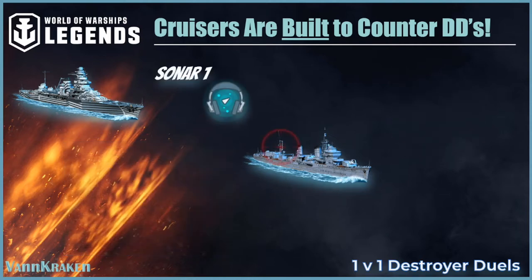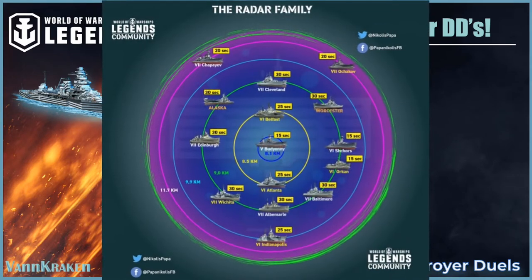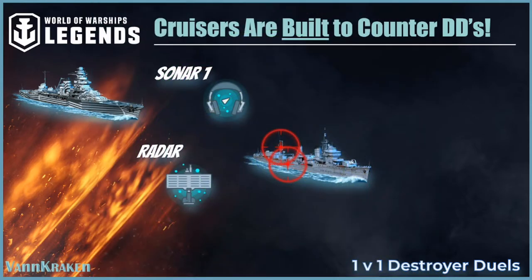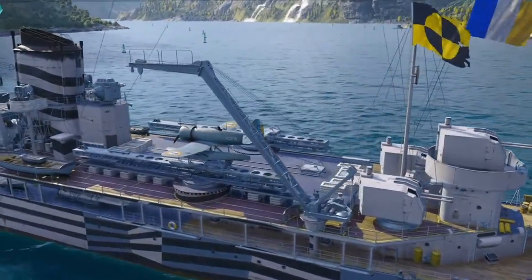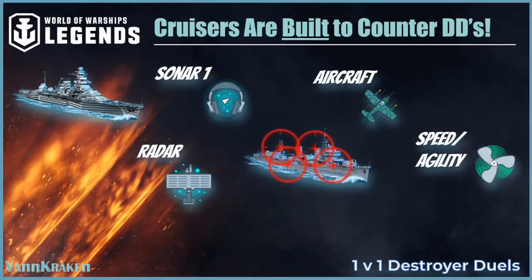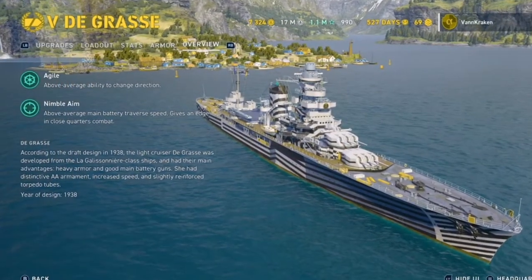Sonar has a limited ship detection range but a relatively long duration of action, and the radar consumable carried on higher tier ships of some nations has a further reach but for a lesser period of time. Catapult aircraft can assist in spotting ships on the opposite side of a bank of smoke or a nearby island, and they can spot torpedoes further away so you can use the inherent speed and agility of your cruiser to take an unpredictable course that throws off torpedo aiming or take evasive action when necessary.